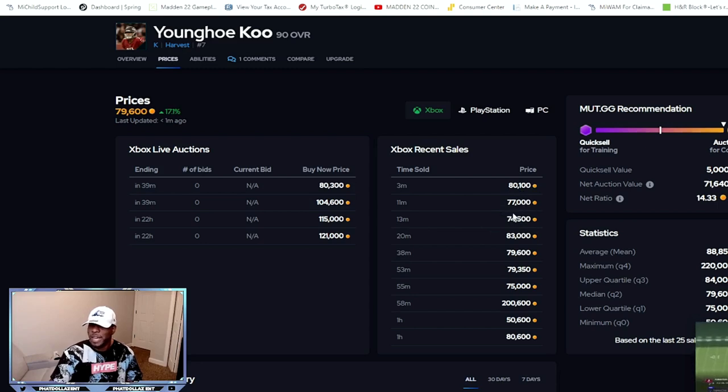My auction is up for 77,000 — I lowballed myself. Another sold for 74,000, and you can see 83,000 and 79,000 — it's always in the high 70s or 80s. Up on the auction right now they have 80,000 listed, and people are preparing for these 90 overalls to go up tomorrow with listings at 104,000 and 115,000. If you make two cards and they go up to 95 or 100,000 tomorrow, that would be an easy 45 to 50k profit.